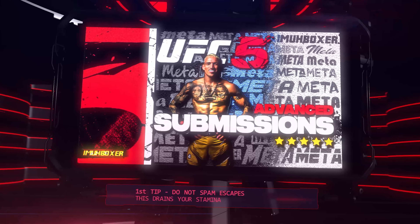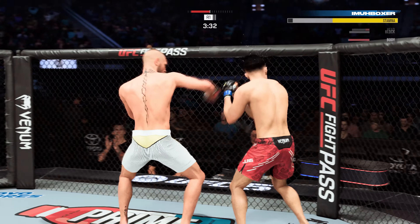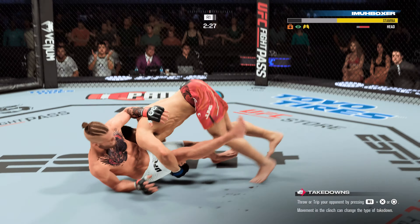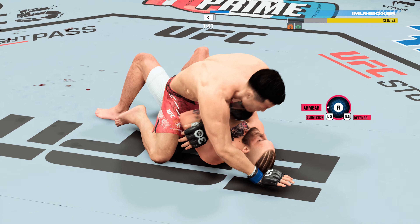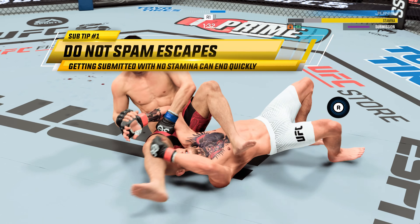The first tip: whenever you get inside of a submission, you cannot spam escapes as this drains your stamina. Here I have Korean Zombie getting totally obliterated by this Conor McGregor in a Division 20 ranked match. As soon as I get my first takedown I get inside of the armbar — and I still see a lot of players spamming escapes, especially from this position.